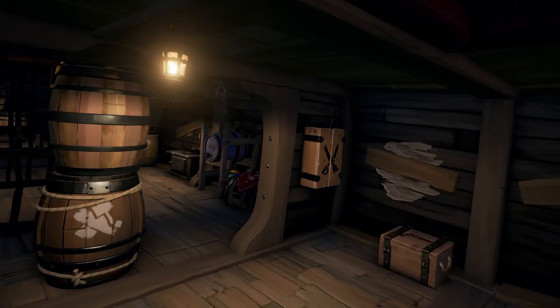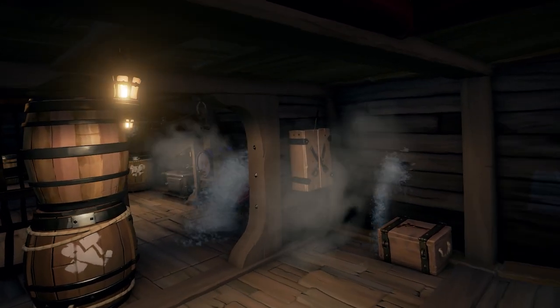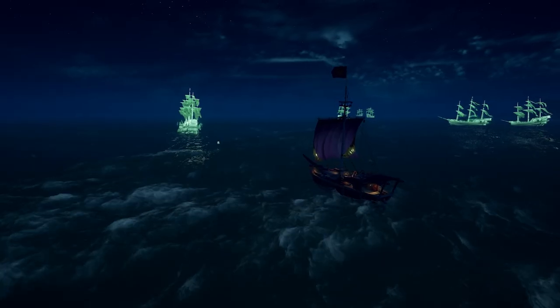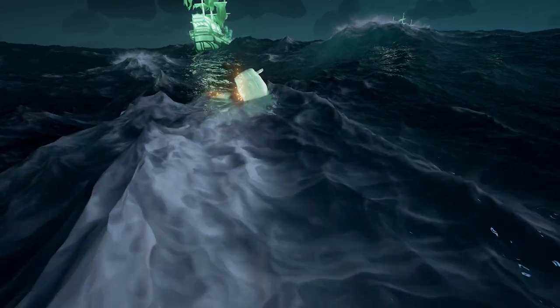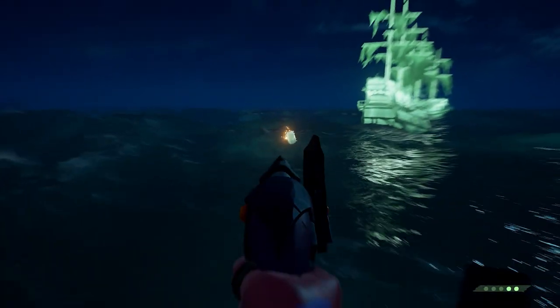The wraith cannonballs are a green screaming skull of terror that leaves multiple holes and causes knockbacks similar to hitting a keg. And lastly we have the flame phantom cannonballs that will set your ship ablaze. Try to avoid sailing directly behind the ghost ships as they drop mines behind them as well. A good strategy here is to have a crew member ready to shoot any mines that may get in your way.